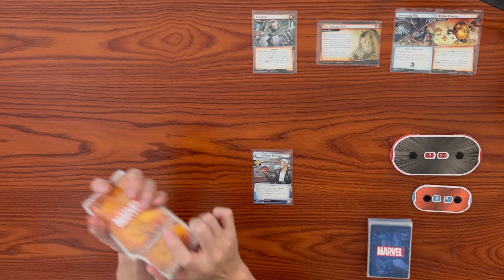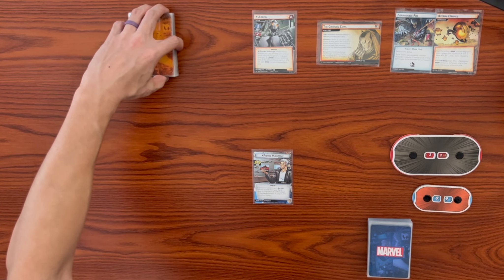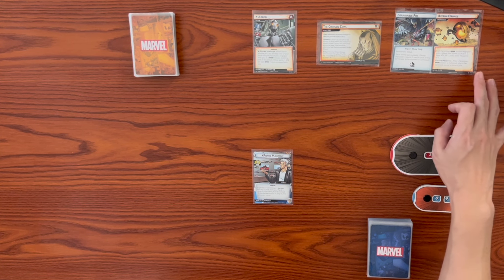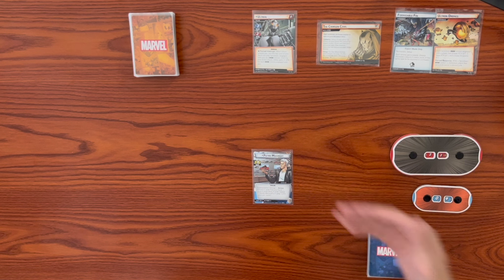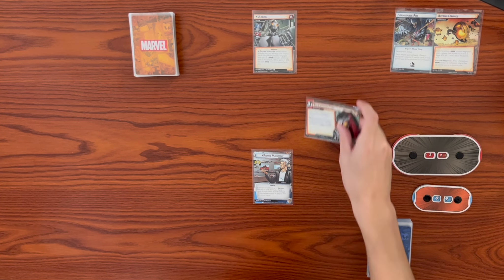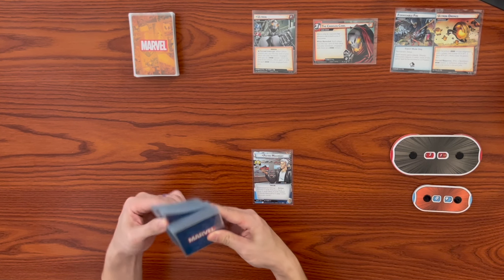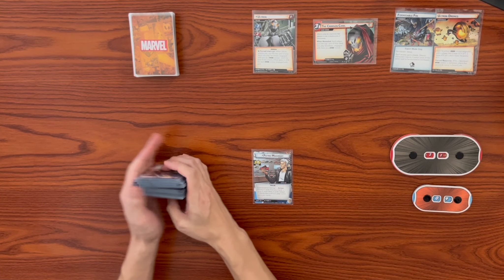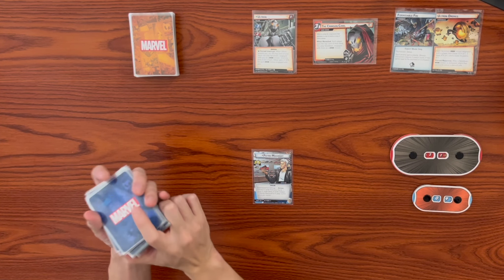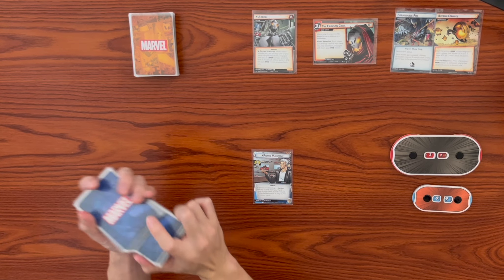I have the encounter deck shuffled up. With the main scheme set up, it says to put the Ultron Drones environment into play. Each face-down drone may engage with the player, has scheme of one, attack one, and hit point of one. When they're defeated, they go into our discard pile. Let's advance the main scheme from Stage 1A to Stage 1B and shuffle up our player deck. The Crimson Cow run review says to put the top card of your deck into play face down as a drone minion.